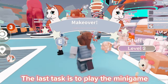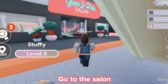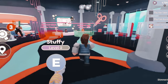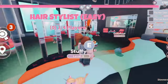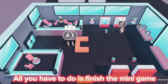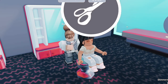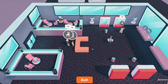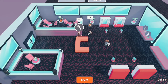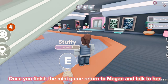The last task is to play the mini game. Go to the mall and go to the salon. Join a game — all you have to do is finish the mini game. Once you finish the mini game, return to Megan and talk to her.